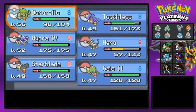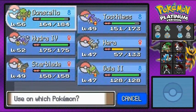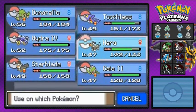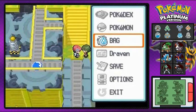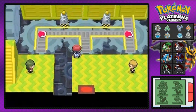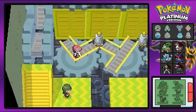Let's finish off this maze of a place. First off, healing my Pokemon — giving everybody HP. Let's use the super potions first before the more important ones like hyper potions and max potions. I want to use up the super potions before the ultra ones.